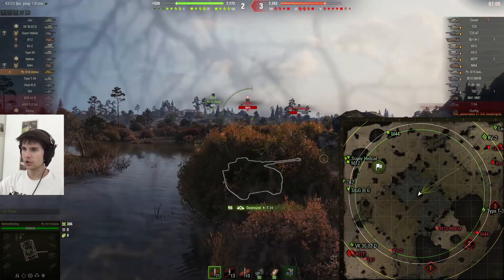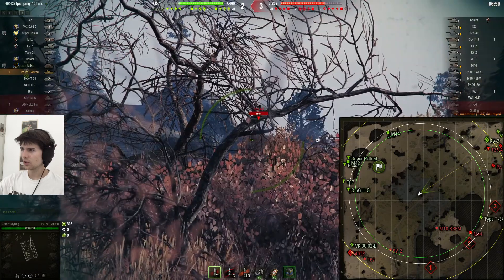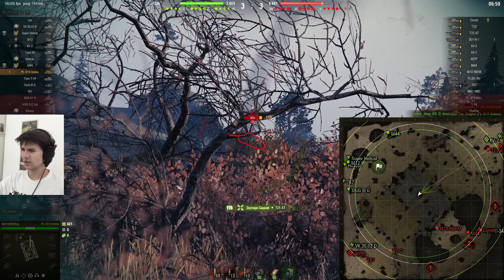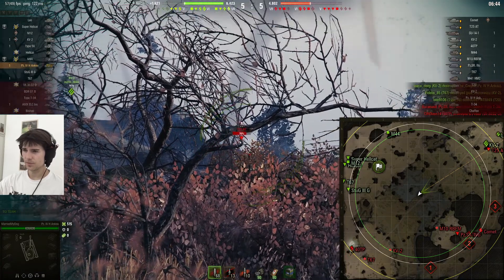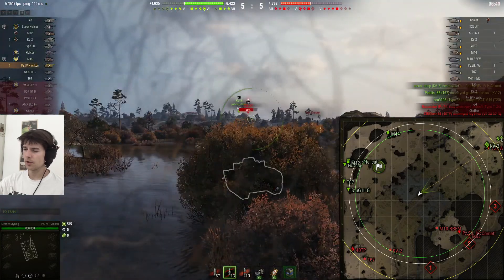Accuracy - not great. After I get this T-34 - and I do get him - I get to turn around and shoot at the tier 7 tank destroyer, one of their most dangerous tanks. I'm noticing that the Cromwell hadn't been spotted up until now - that's weird, he's still in our base, he's not AFK. Accuracy - still not on point.